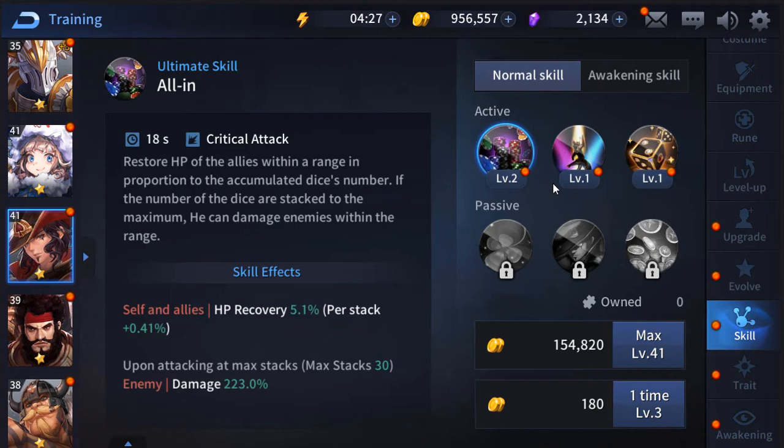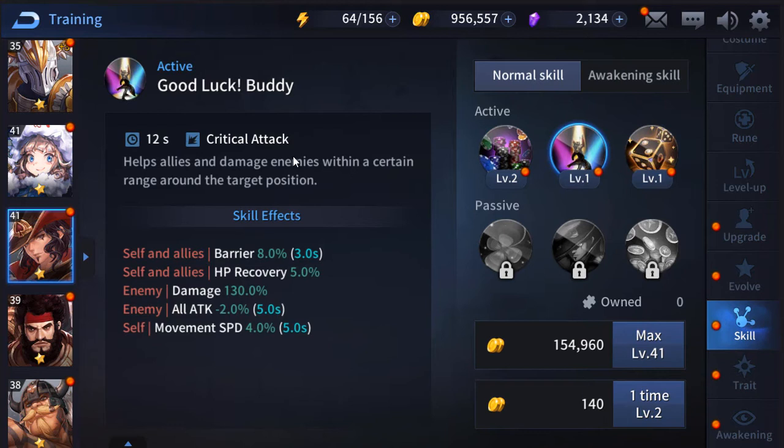The second skill 'Good Luck Buddy' has a 12-second cooldown. It helps allies and damages enemies within a certain range around the target position. Every three times he uses this move, the ally with the lowest HP also gets a bonus 10% HP recovery. It also creates a barrier around everyone for 8% of their HP, which increases as you level it up. It damages enemies, nerfs their attack for five seconds, and boosts Dice's movement speed for five seconds.